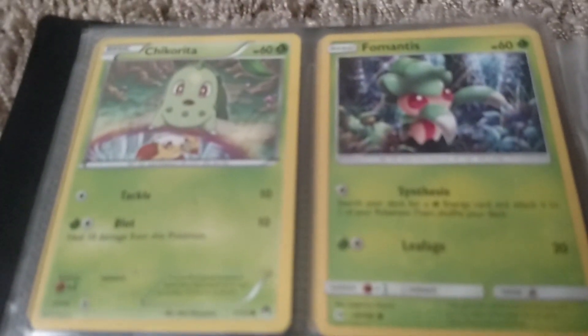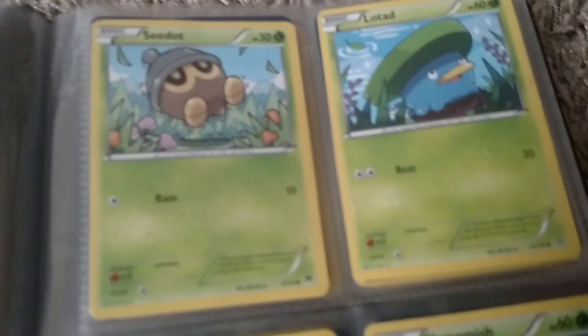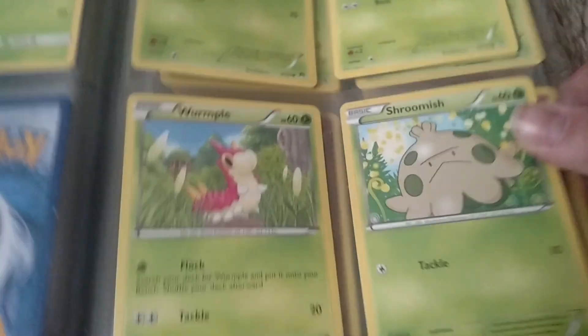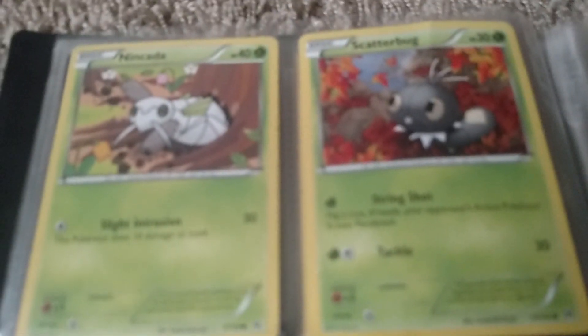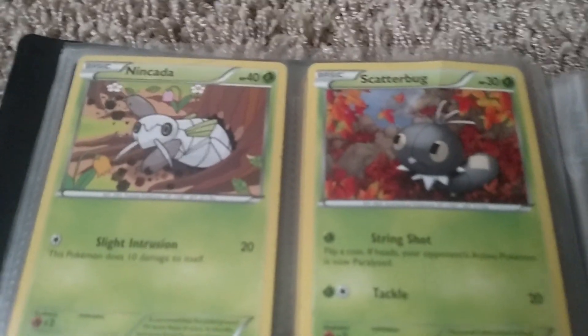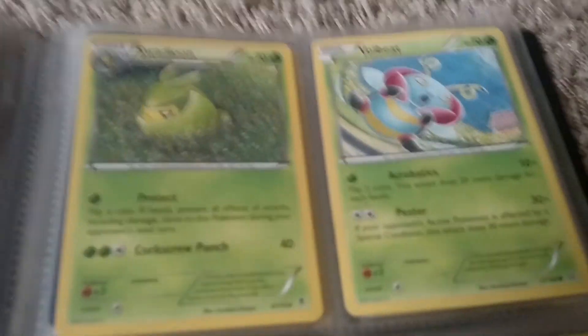Chikorita, Fomantis, Seedot, Tadpole, Wurmple, and Shroomish. Now we are going to go to the Fairy types in just a minute. Caterpie, Scatterbug, and here's the end of the Grass.